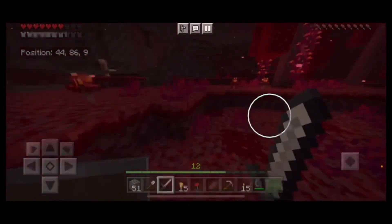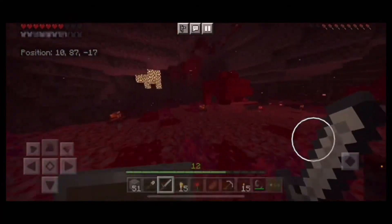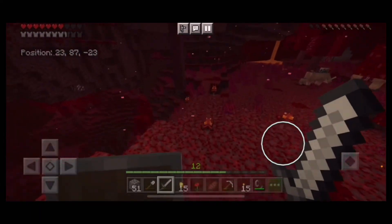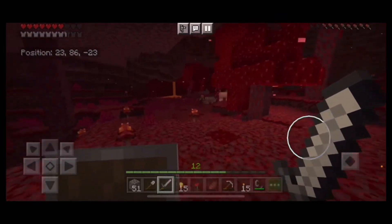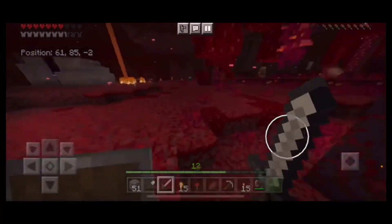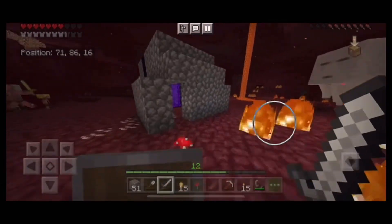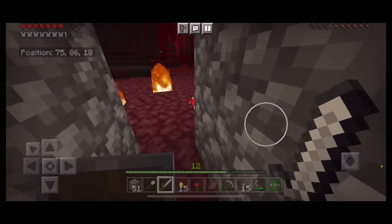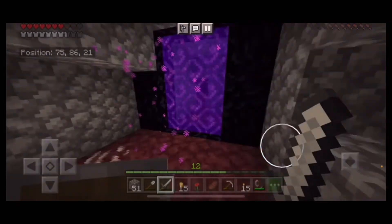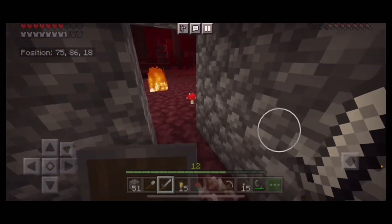There's a hoglin chasing me — not great. We'll look around; it's a big enclosed area. Looks like more forest down there. I don't want to get hit by these things. Not seeing a whole lot yet, but I'm glad we're not over a lava lake — that's great. We'll explore more eventually. Next episode we might do some trading with the piglins; we've got a decent amount of gold back at the house.